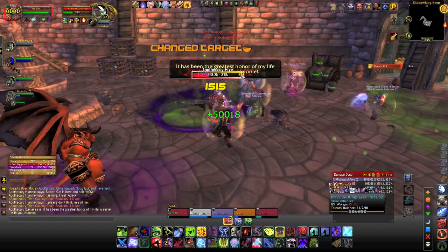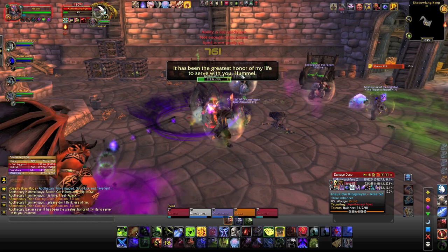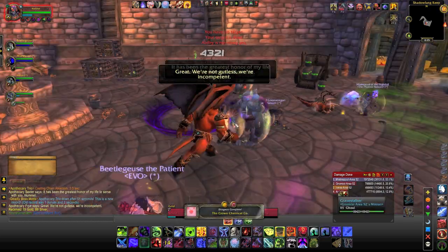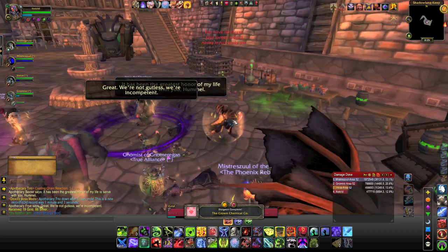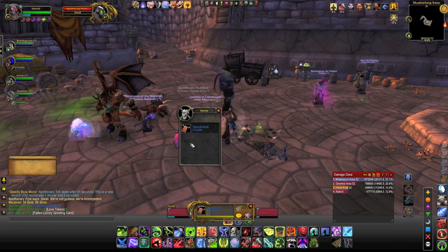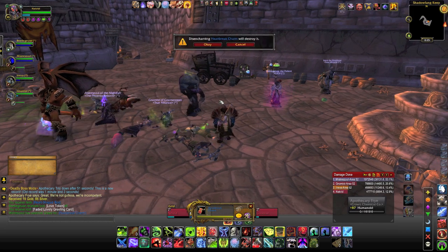As you see here, now that I'm actually holding threat — mostly — and doing my job correctly, the nameplates start to kind of disappear and get a little bit smaller. Quick and painless, but if I didn't have any nameplates up at all, it would be a lot harder to know whether or not I have threat on any of those targets.